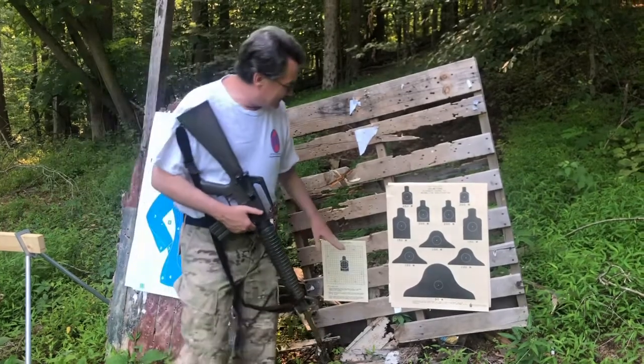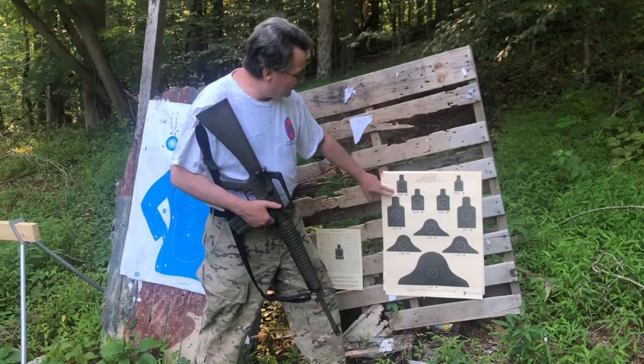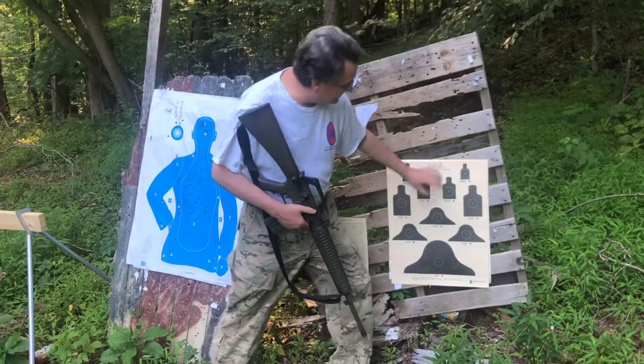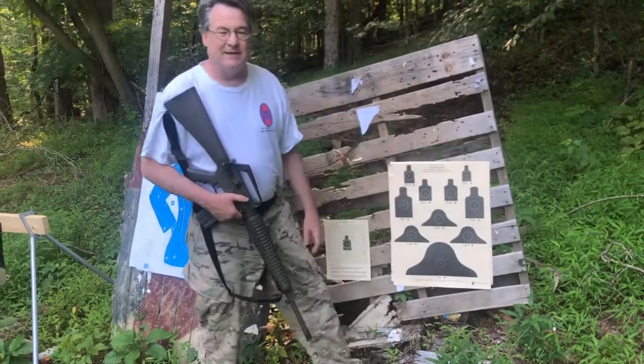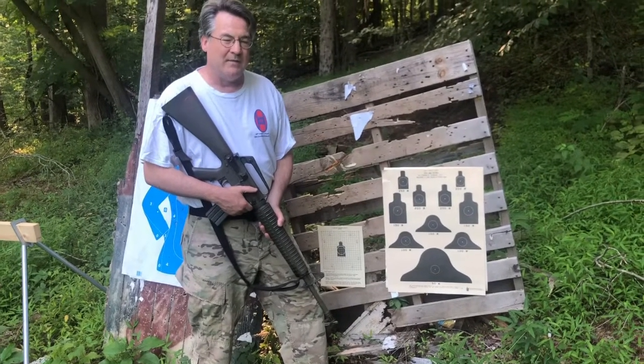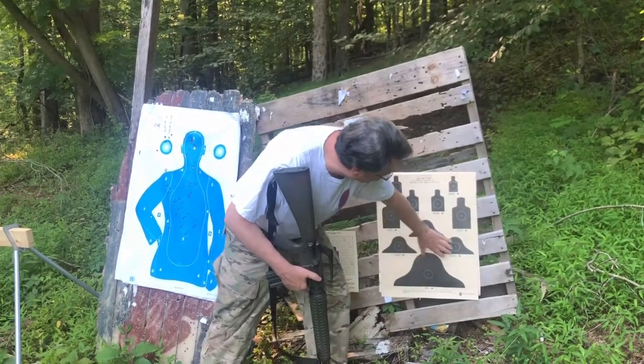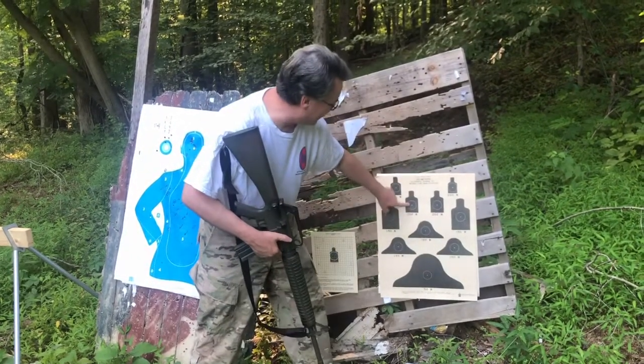These targets are going to be 25 meters away from you, but they'll be different sizes. This very tiny one is the apparent size that a type E silhouette would be at 300 meters, and then you have targets representing 50 meters, 100 meters, 150 meters, and 200 meters.